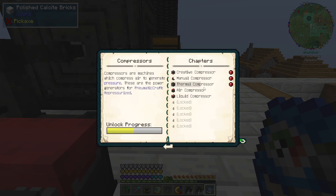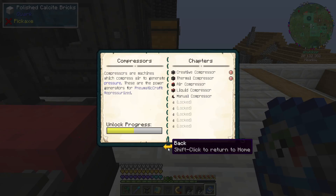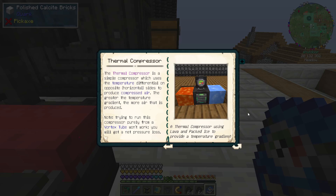Let's move on. So the compressors — we have the manual compressor. The manual compressor is an early game compressor which produces compressed air via manual labor and hunger. Holding right click basically allows you to pump it. That's actually pretty cool, I didn't know that was a thing. The thermal compressor is a simple compressor which uses the temperature differential of opposite horizontal sides to produce compressed air. The greater the temperature gradient, the more air that's produced. Note: trying to run this compressor purely from a vortex tube won't work — you will get a net pressure loss. The thermal compressor uses lava and packed ice to provide a temperature gradient.